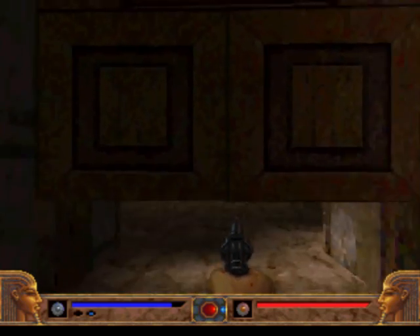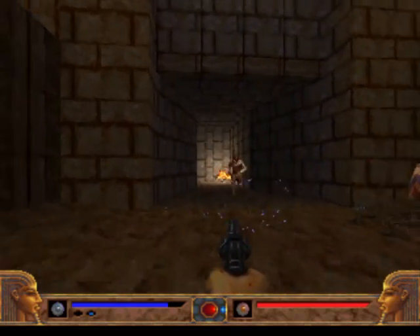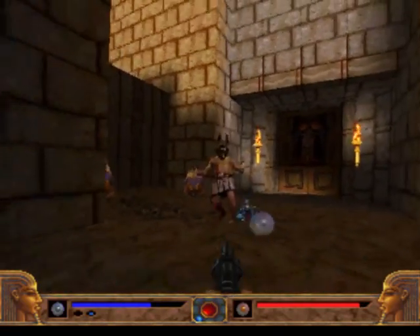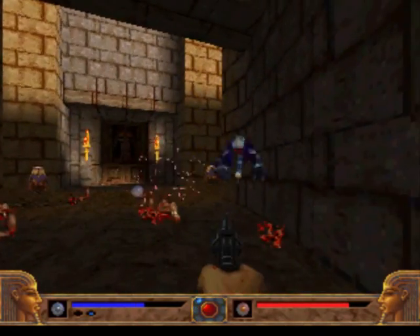We open the door and there's the second enemy type we find in this game. I don't know what to call this guy — he's like the Imp from Doom. He shoots little fireballs and can slash at you if you get too close. The fireball will do a lot of damage.